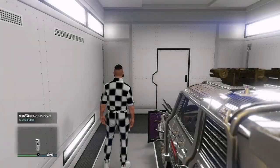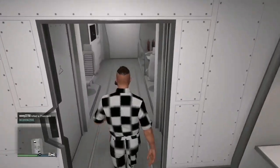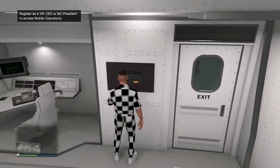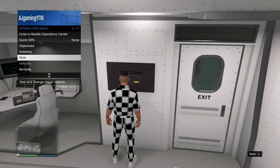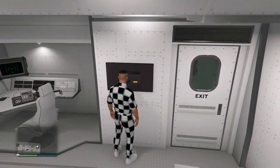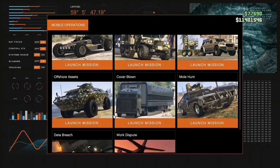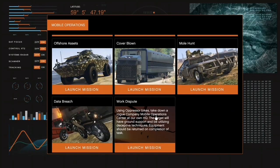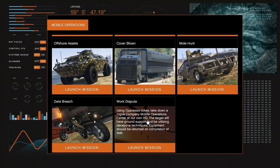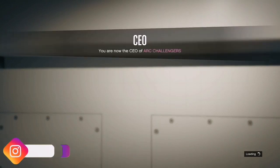Once you get to your MOC, go inside it and head past the workshop and guns area. Go over to the screen on the right and press the d-pad. You don't need to register as a VIP — just register, then press Access Mobile Operation Center. Log in and scroll down to find the specific mission you need. Make sure you have this particular mission unlocked, otherwise the glitch will not work.